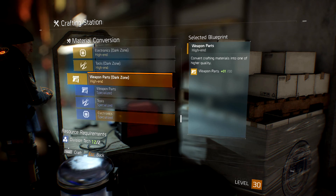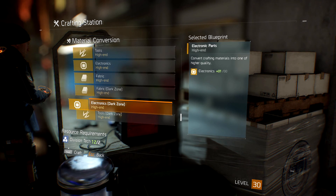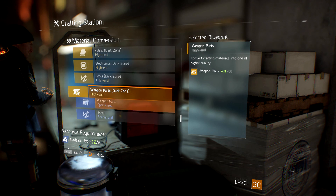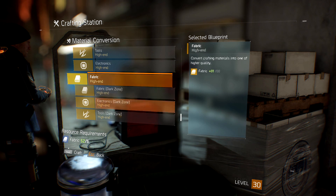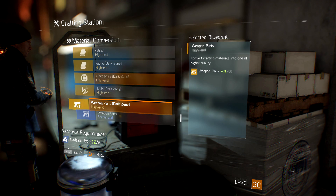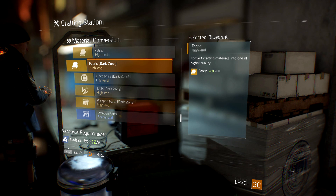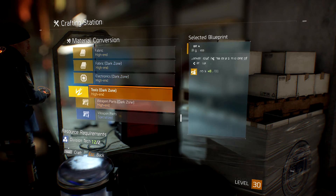To recap and clarify: you use blue division tech to create high-end dark zone fabric, electronics, tools, and weapon parts. You have to find high-end division tech in the division tech boxes themselves — that's probably where I got confused. I'm really sorry about that.